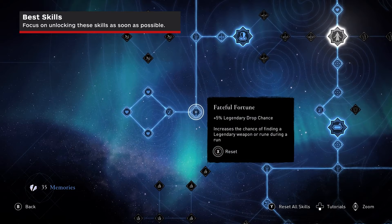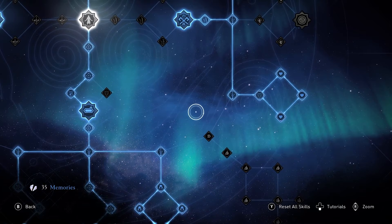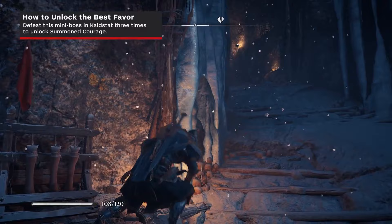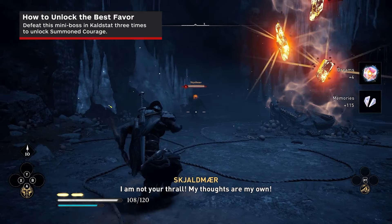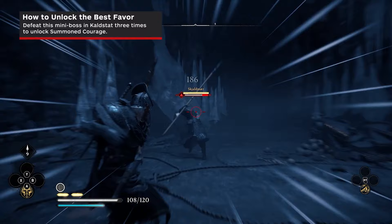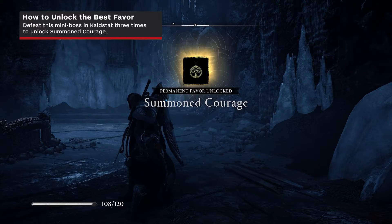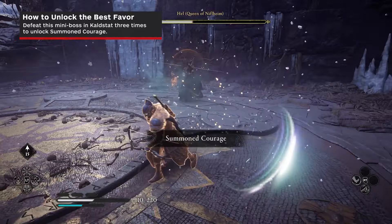This ups your chances of having gear that melts away your enemies' health bars in no time at all. There is a headless viking warrior in Kaldstadt that you can assist for a mighty reward. The viking warrior is in a cave along the western objectives just below a zipline. Inside, you will find an invoker statue which will begin a fight between yourself and the warrior. Defeat her in three different runs to help the warrior regain her head and sense of self. As a reward, you will receive the strongest favor in the game, Summoned Courage. Once per run, instead of dying, you will be resurrected with half of your health. This can come in clutch, especially as you journey deeper into Niflheim and face stronger challengers.